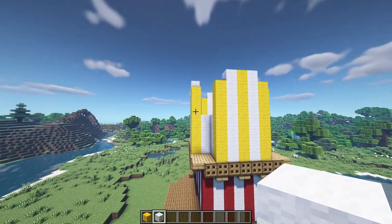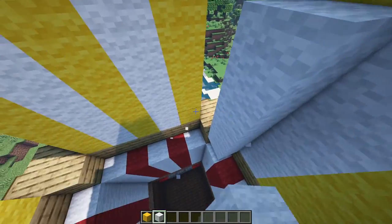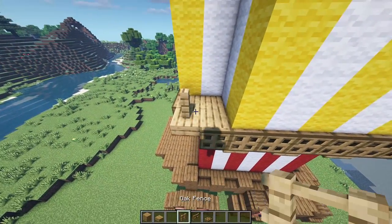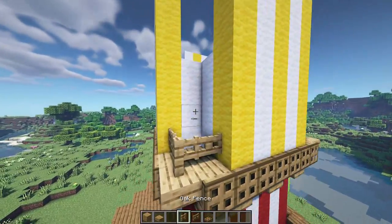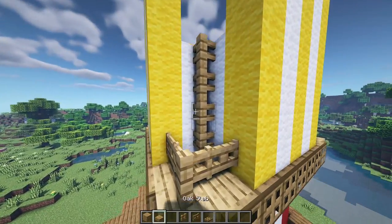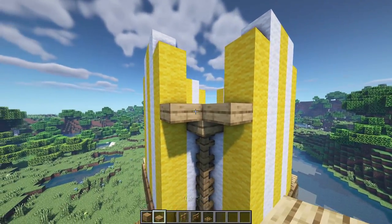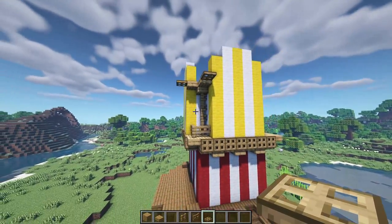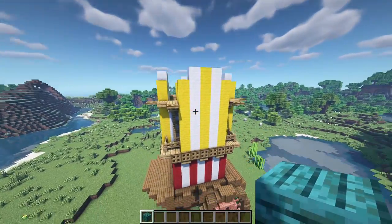For a little more structure and detail on the corners, add an oak fence on the corner with some oak fence gates joining those up. Then a fence again in the corner against these white blocks, with an oak plank on top, two slabs either side, and two trapdoors coming out from those. Repeat that on each of the four corners. Now add a little roof for this top section.